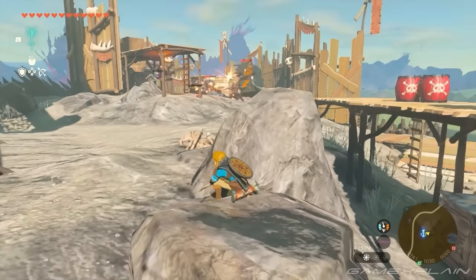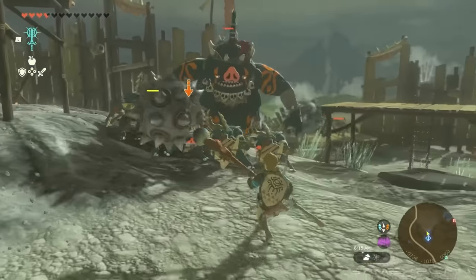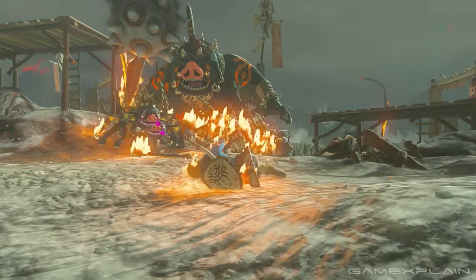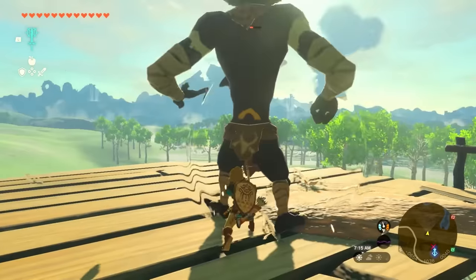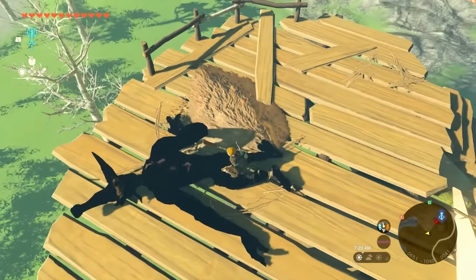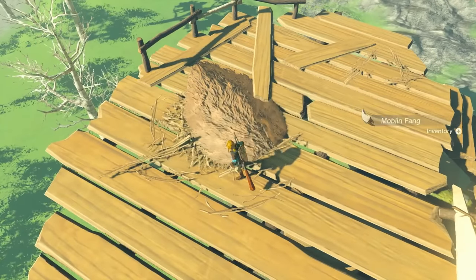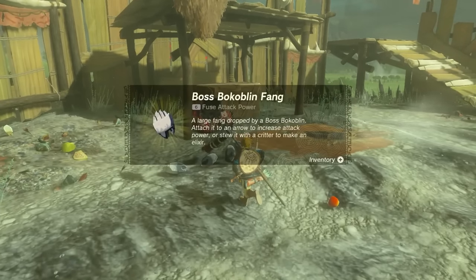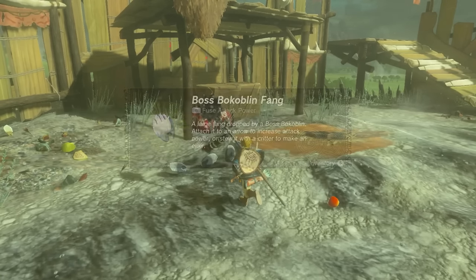Link fuses a bomb flower to the end of a spear, which explodes everything around it. Going up against the Moblin again, the footage confirms that sneak strikes are back in the game. Some players thought sneak strikes and flurry rushes were overpowered, but both are confirmed returning. After killing the boss Bokoblin, the spoils include boss Bokoblin fangs, boss Bokoblin horns, and so on.